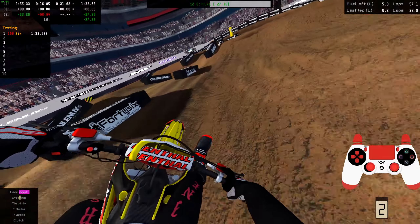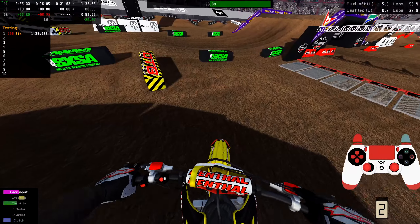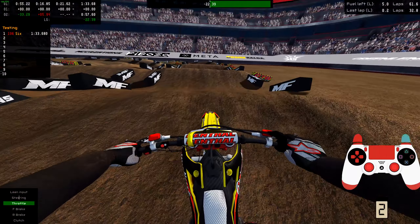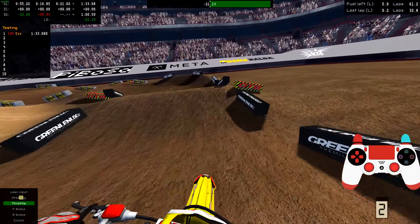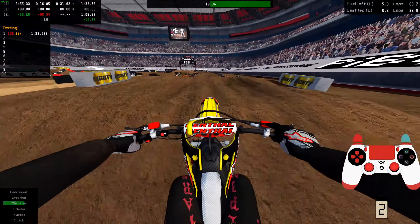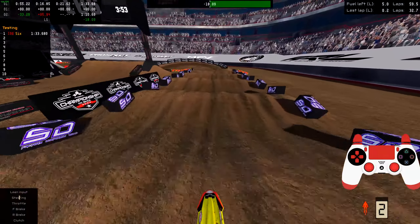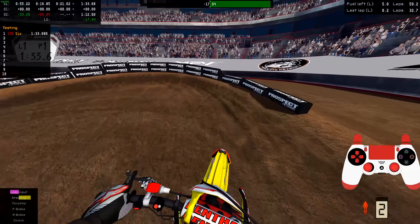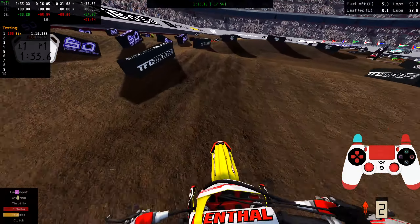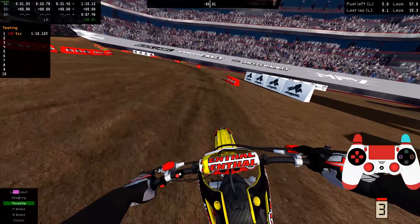Coming around the sand section, I like going from the left and then flicking your bike into the right side — kind of like what they were doing in real life. It looks really cool and it feels cool too. Obviously I crashed, but I'll do it again on another lap. I'll try to jump through the whoops again. You can go over the table here — it's hard for me to usually carry enough speed to do that, but jump through and then you can triple your way through the entire whoops section. It feels really cool and pretty realistic when you do that.